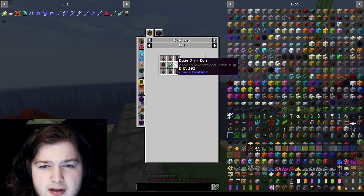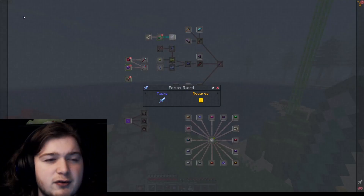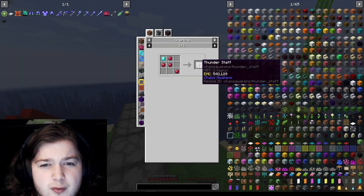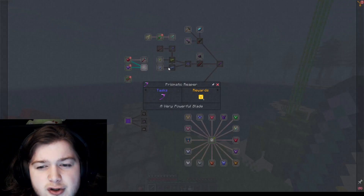Then, Poison Sword - you need dead stink bugs, which I'll have to go find. It starts off with an Emerald Sword. There's also the Thunder Staff, which we'll be able to create here. And the Prismatic Reaper, which should be quite cool.